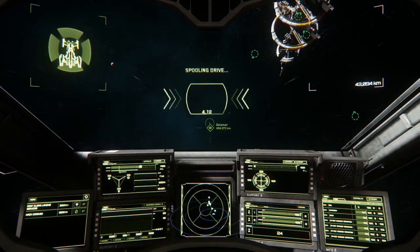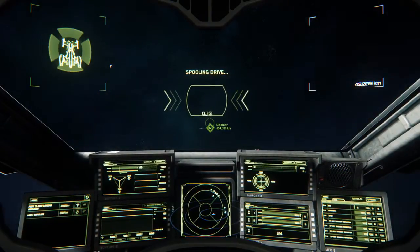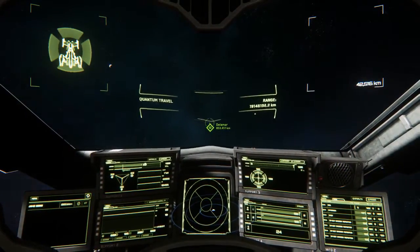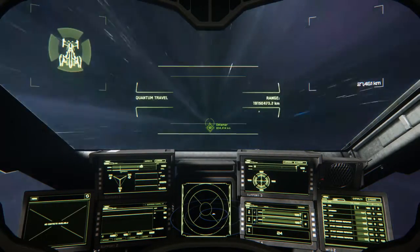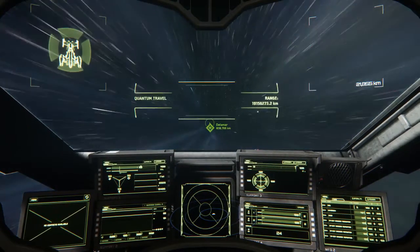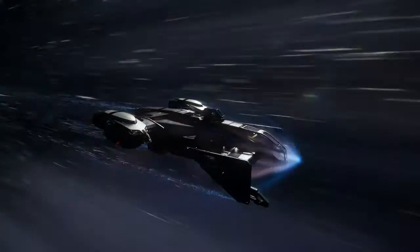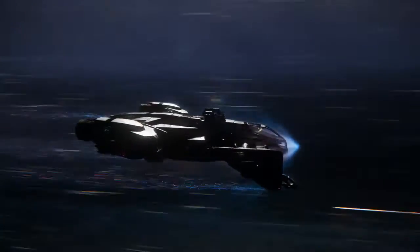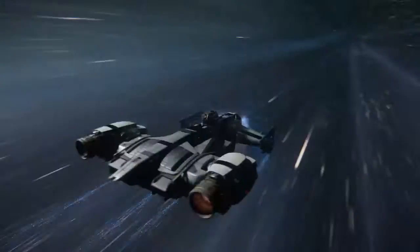I'm going to hold B to activate my quantum drive — that's going to jump me to Delamar. This is what quantum jumping looks like. You can go into third person to see how cool it really is — particles all bouncing off the ship's shields.